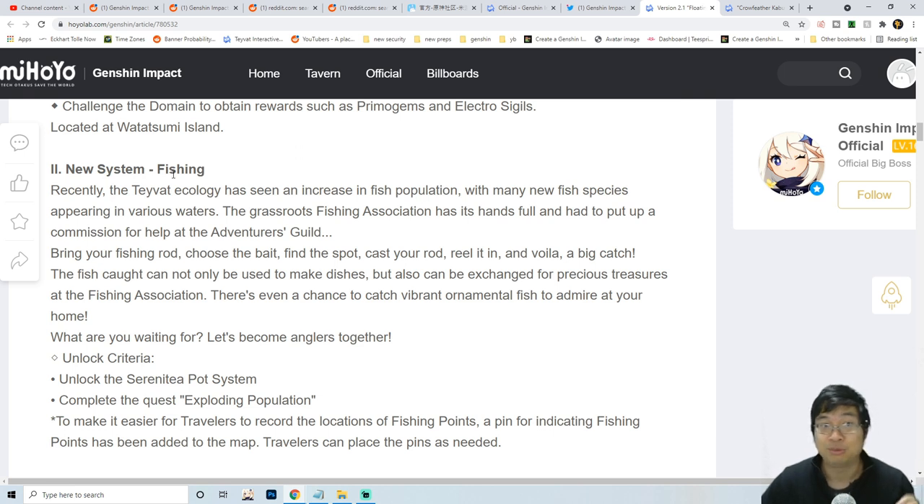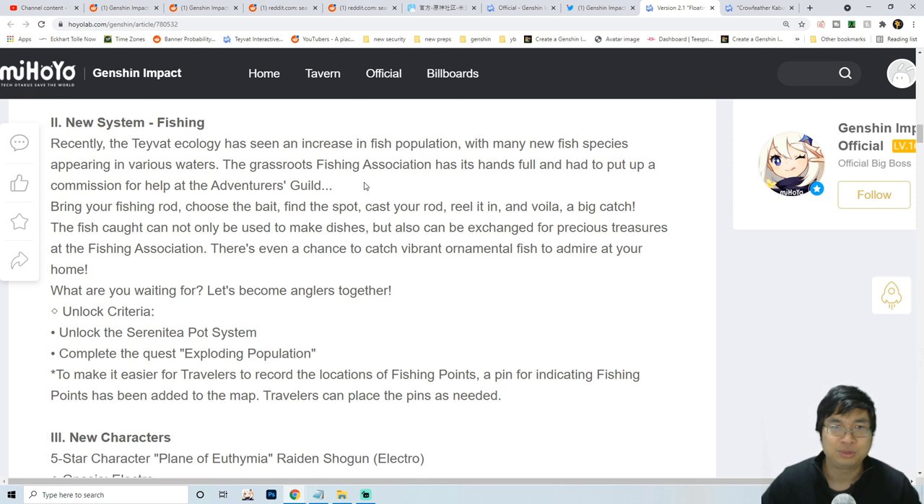The new system will be fishing, and fishing will be interesting because you can exchange items with different NPCs. I'll make a detailed guide to show you how to find those fish and also how to exchange them for the teapot and for different questing. There's also a fishing event which gives more promo gems. In each of the cities there will be an NPC that exchanges fish for useful materials, so fishing is not just for fun.